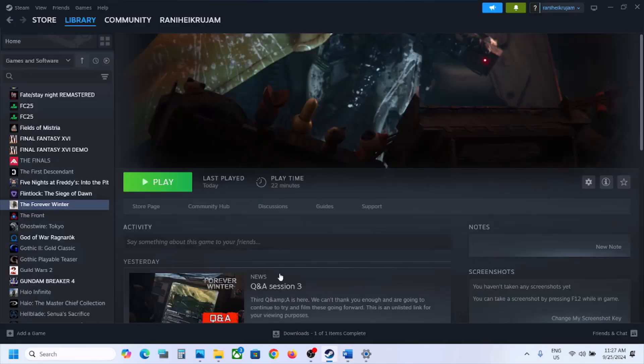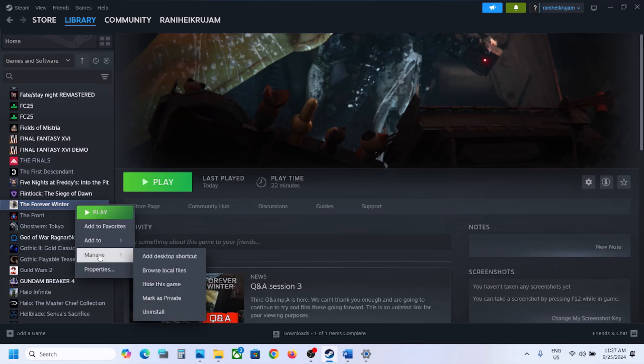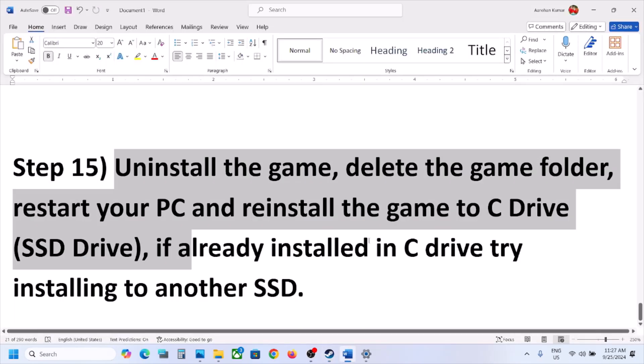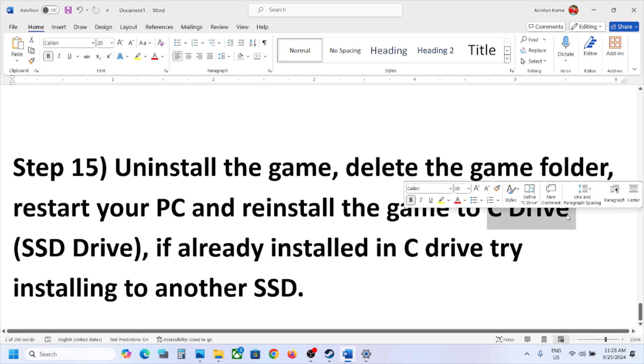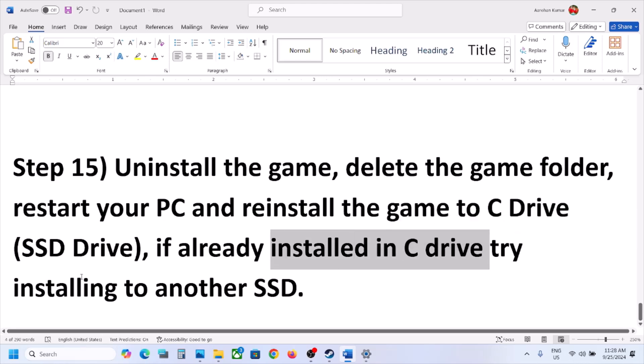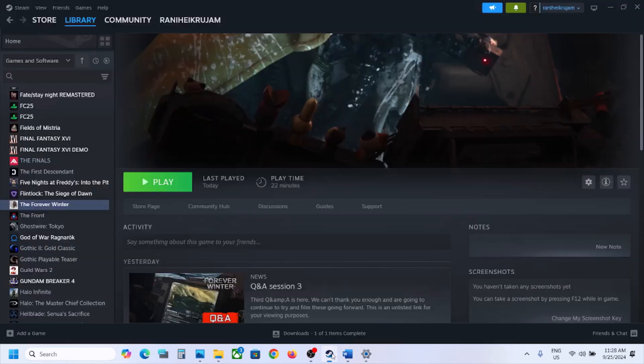If nothing is working, uninstall and reinstall the game to a different drive. Right-click the game in Steam, select Manage > Uninstall. After uninstalling, go to the game installation folder and delete the remaining game folder, then restart your computer. If the game was installed on D drive, E drive, or an external drive, try installing it to C drive. If it was already on C drive, try installing it to another SSD. One of the steps shown in this video should help you get the game running. Thank you for watching — please like and subscribe.